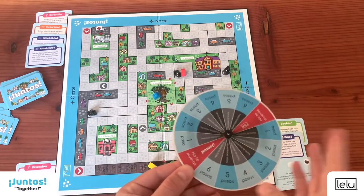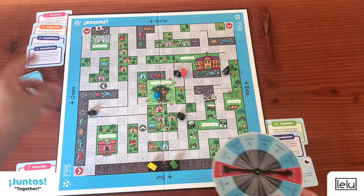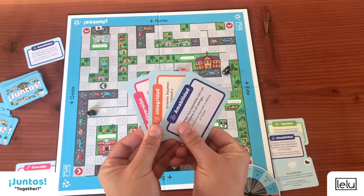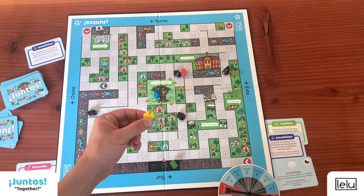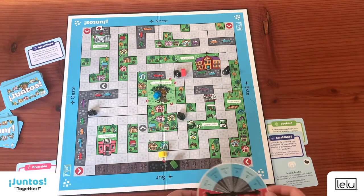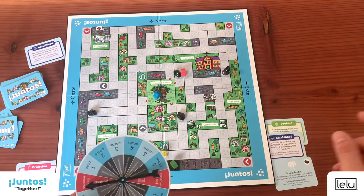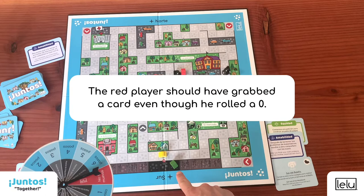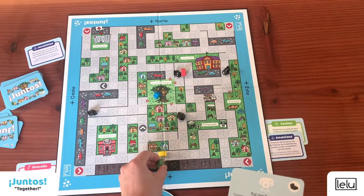Now the yellow player will try to get out of the wasteland by spinning a six. That's not a six — yellow stays in the wasteland and doesn't draw a card. The blue player chooses to combine cards as an action: blue combines and discards three cards of three different categories to get yellow out of the wasteland. You can see all the different actions you can do when combining cards in the rulebook. Even if you move zero steps, you can draw a card — don't forget to draw your cards. Green has a get-out-of-the-wasteland card and uses it to get out.